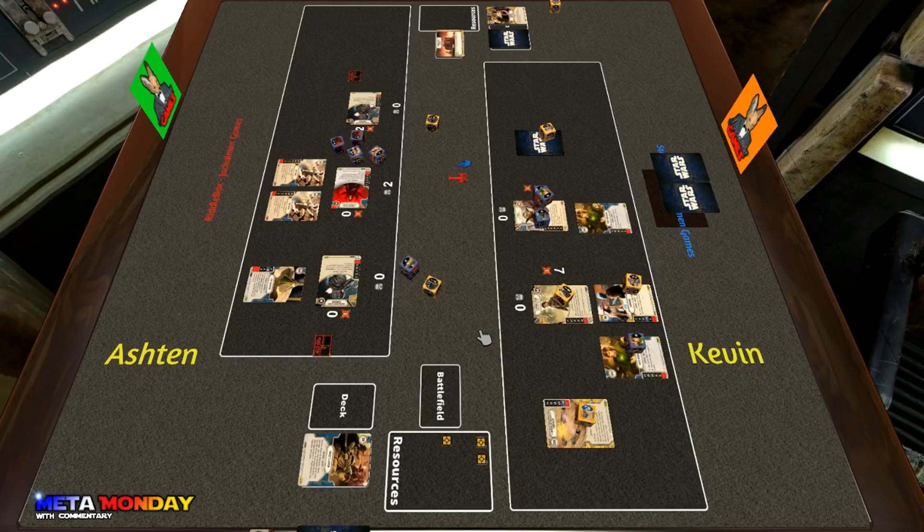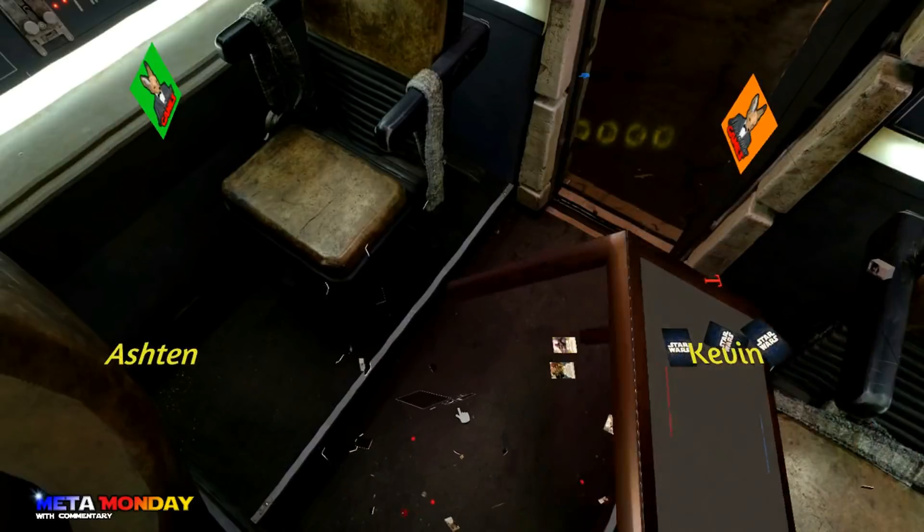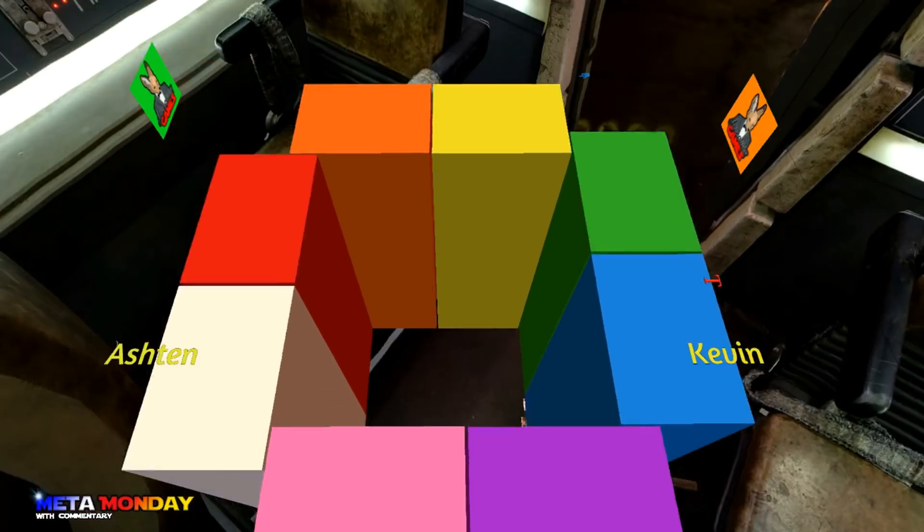Kevin wins by ripping the last card from Ashton's hand — Ashton couldn't deal enough damage. GG Kevin! Really good match — Kevin seemed to be in control the majority of the time. There was a moment where the Force Wave could have put Kevin behind, but he was showing just too much mitigation at the end. We'll see you next time on Meta Monday.